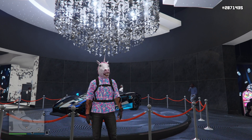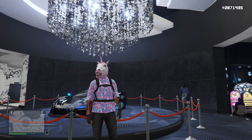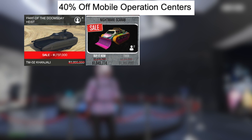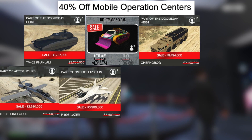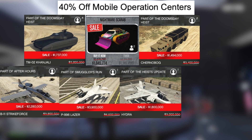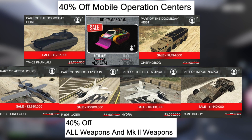Now let's move on to all our vehicle discounts. Everything I'm about to read off is 40% off: the Mobile Operations Centers, the Conjali, the Scarab, the Churn Bog, the B-11 Strike Force, the P996 Laser, the Hydra, and the Ramp Buggy, along with 40% off all weapons and Mark II weapons.